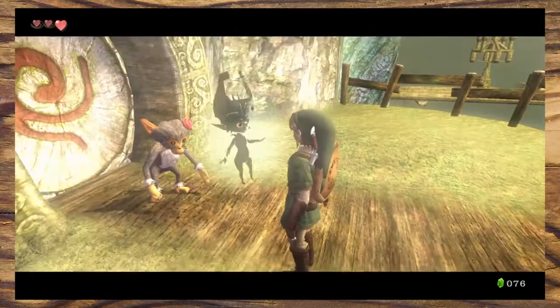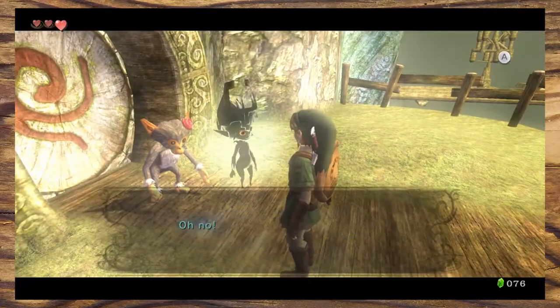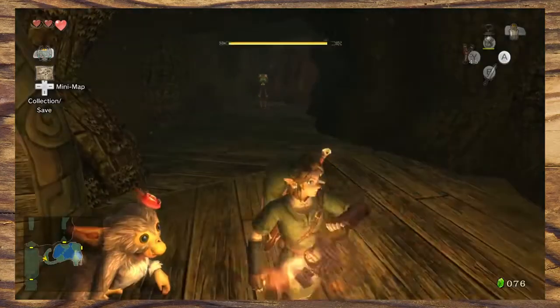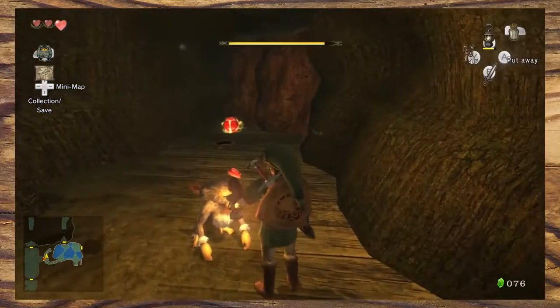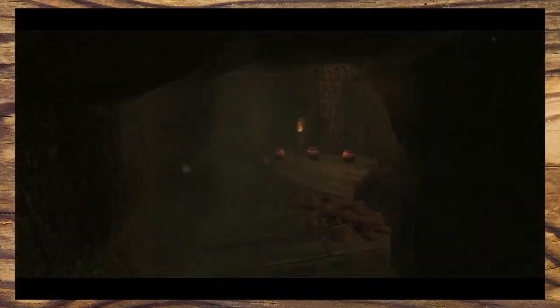Unfortunately this is bookended by Midna jumping in to give you some information that you already had: follow the monkeys to go further. Thanks, Midna. In the next room you will find another bombling, which is another opportunity to show you how they work. Even if you're not brave enough to pick them up, it will naturally blow open the boulders next to it, signifying its usefulness within the dungeon.